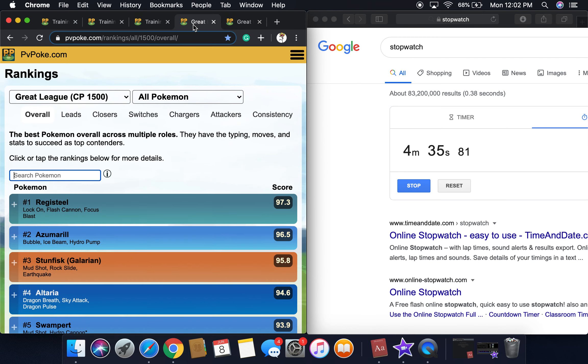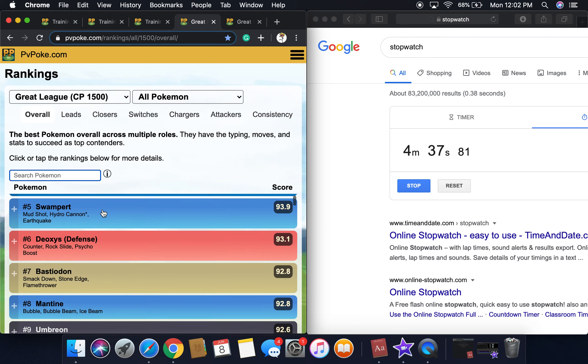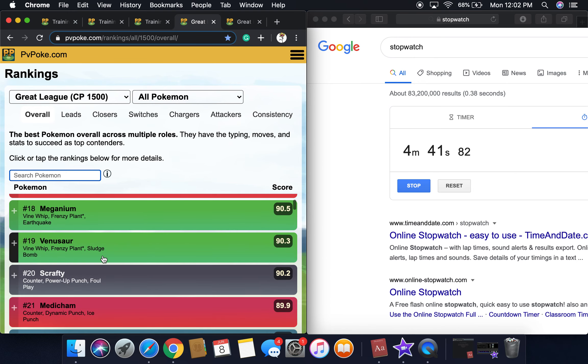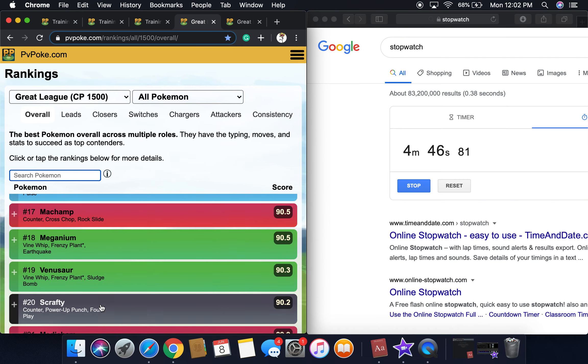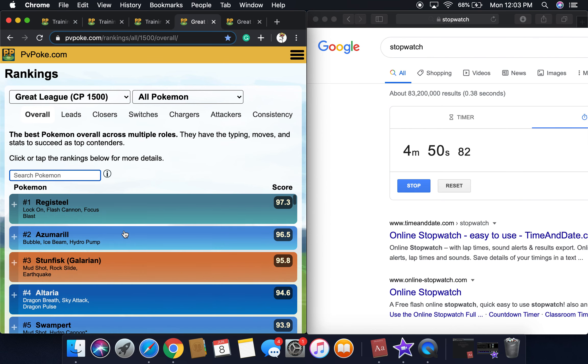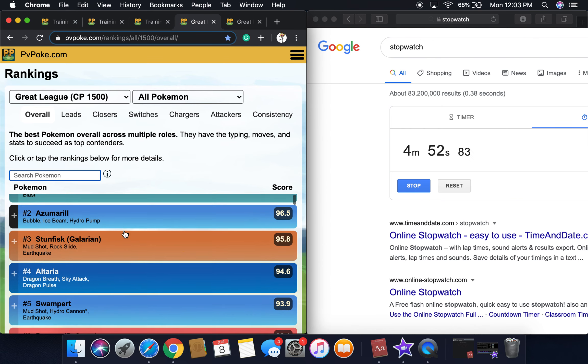Going back to the great league — I really want to get a Scrafty because it's so good. My team would probably be Scrafty, Meganium, and maybe Vigoroth as the switch, even though that's not going to have much coverage since there are two Pokémon with Counter.